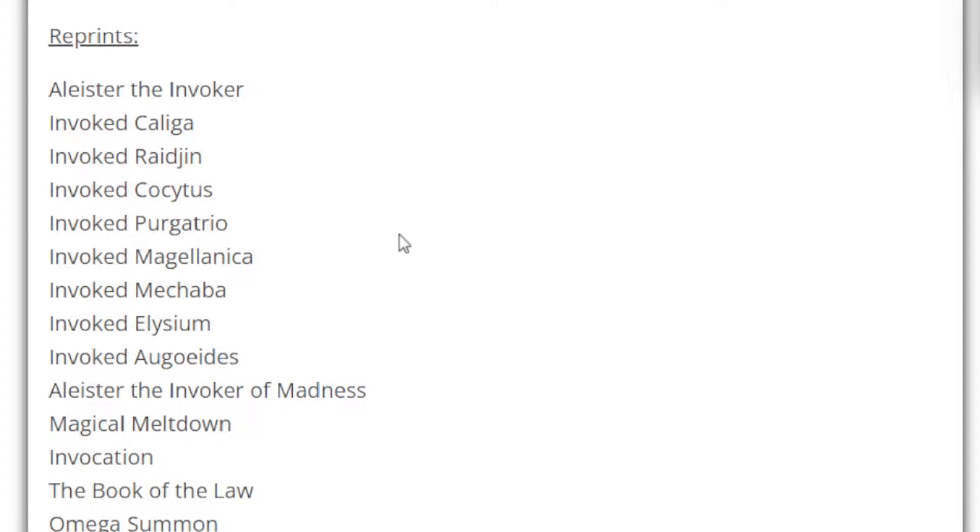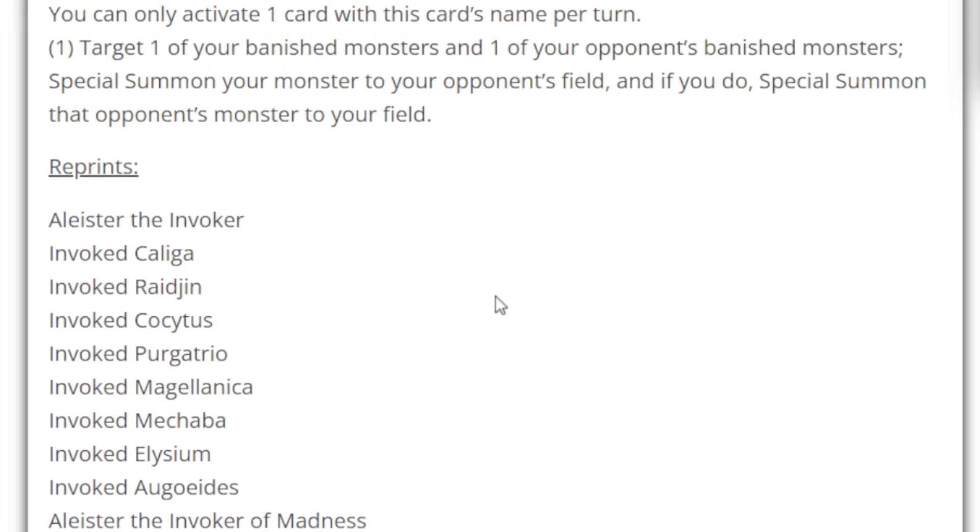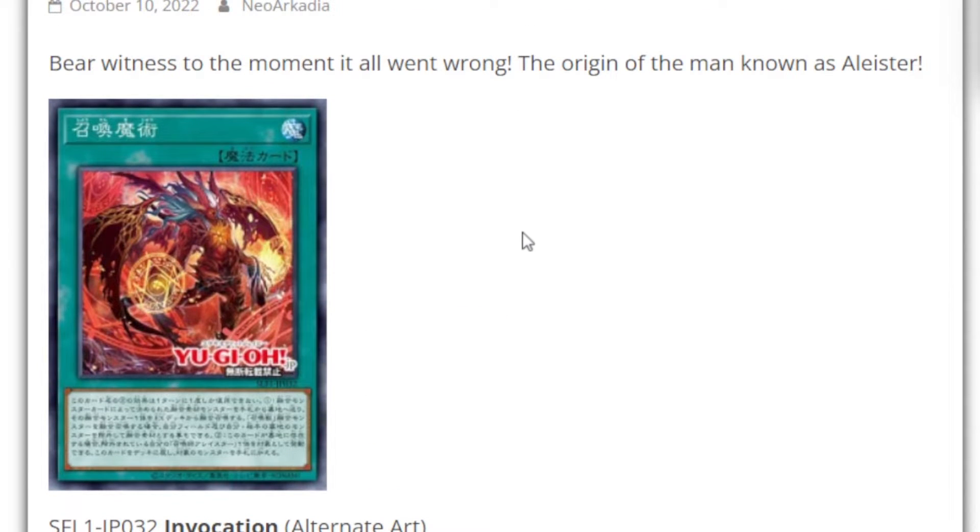We have the reprints of basically every useful card attached to the Invoked series: Alistardia Invoker, Alistardia Invoker of Madness, Invoked Kale Guga, Invoked Raideen, Invoked Kokarsus, Invoked Purgatrio, Invoked Magalaniaca, Invoked Mechaba, Invoked Elysium, Invoked Agodius, Magical Meltdown, Invocation, Book of the Law, and Omega Summon. I do believe there's going to be the regular art for Invocation and then the alternate art for Invocation, which you see up here.